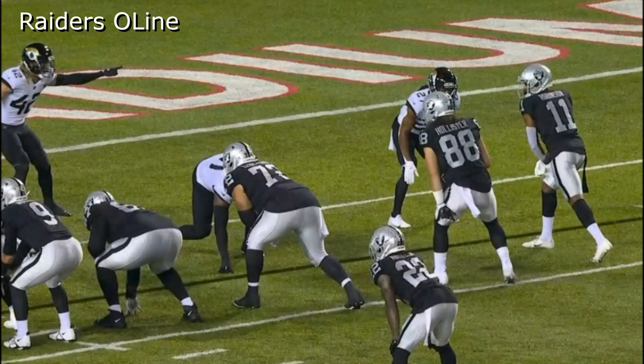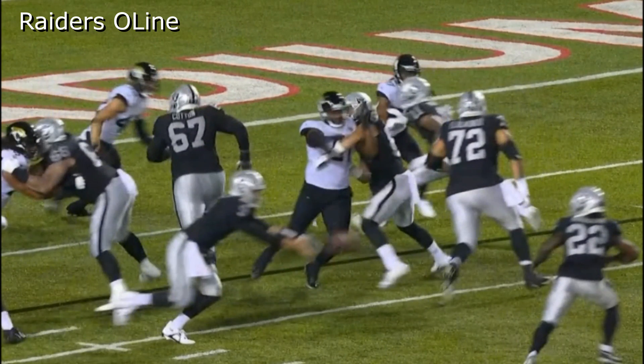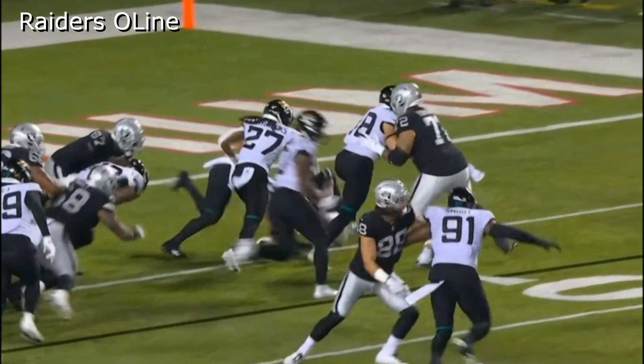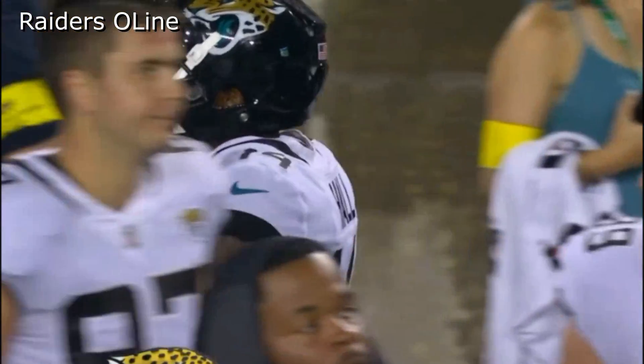Here's the touchdown run, just two plays later on the same drive. Illuminor is at right tackle, Cotton at right guard, Andre James at center. Watch the down block by number 88 — the receiver blocks down on the guy Illuminor had, and Illuminor gets out in space. That block by number 88 is the foundation right here. Illuminor gets out in space, the running back reads it and scores a touchdown. Super simple, solid blocking concept.